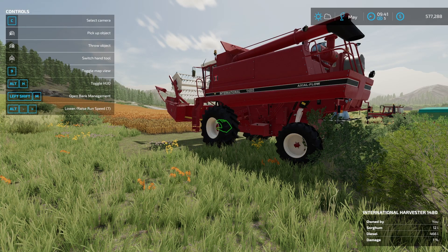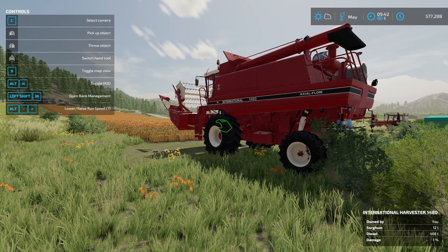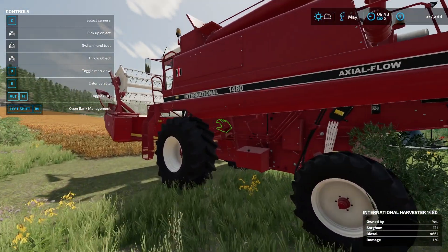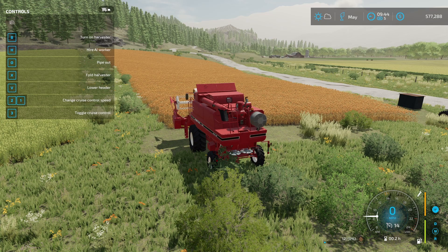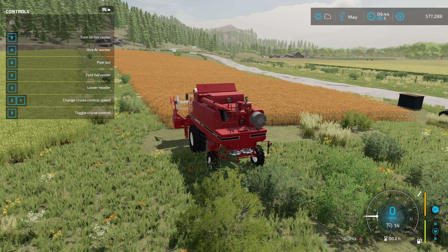Hey, welcome back to Elk Mountain where we're building our new farm. This is episode number 11 and this is an exciting episode because we are going to be harvesting our sorghum field. This is going to be our first harvest. We're here with the International 1480 harvester and we have our tractor over there ready to go with our trailer.